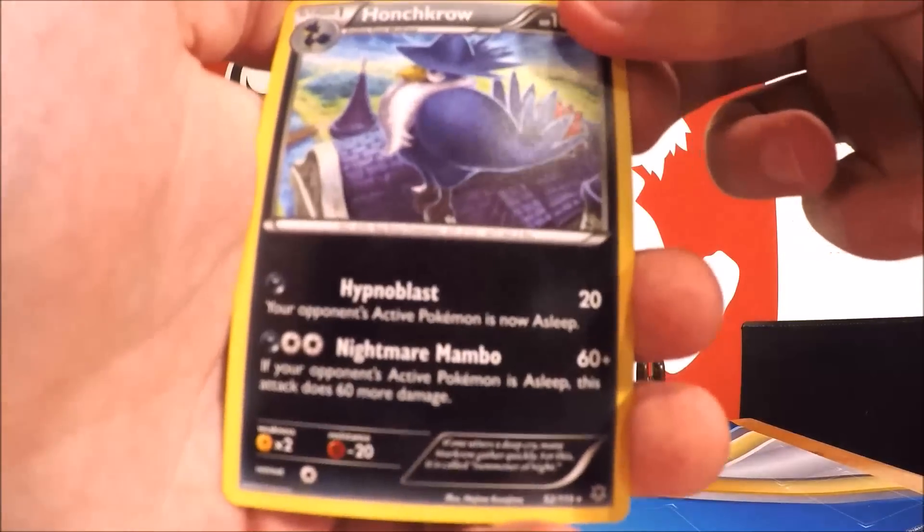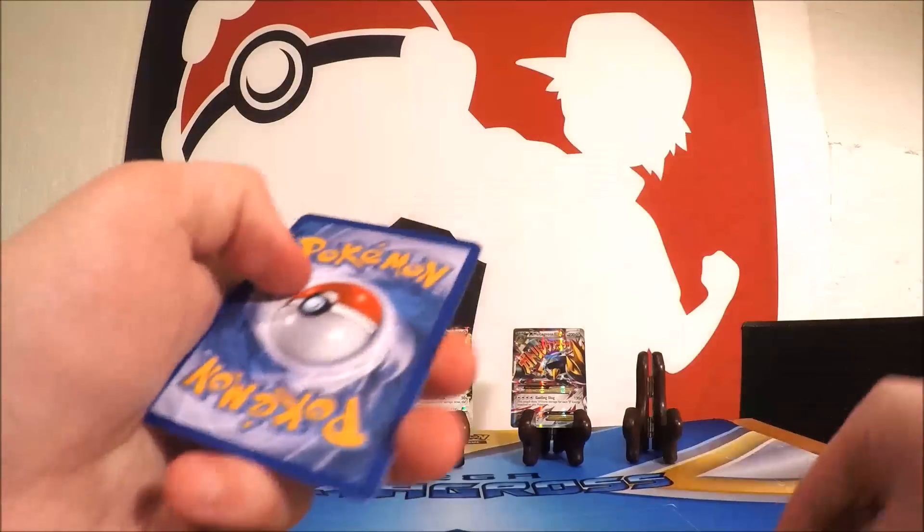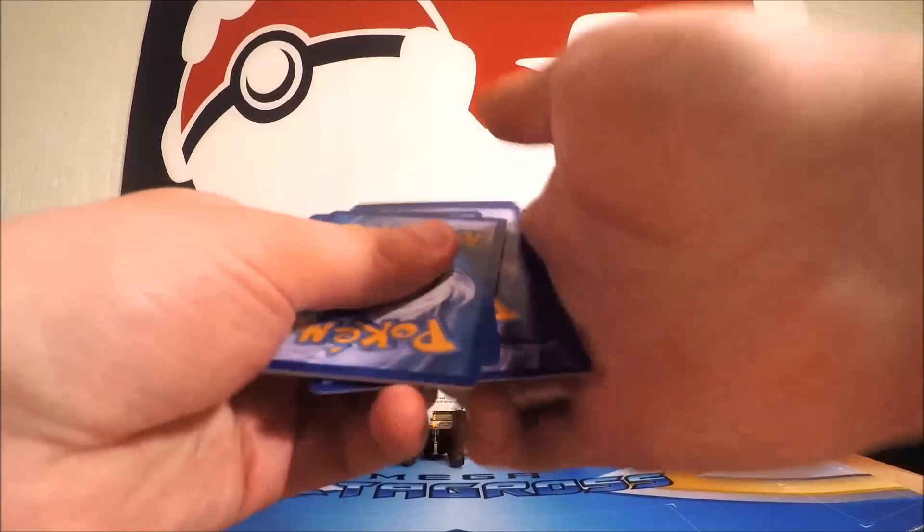Alright, looks like we have Lunatone, Corsola, Shuppet, Phantump, Lillipup, and Inkay from the first XY pack.